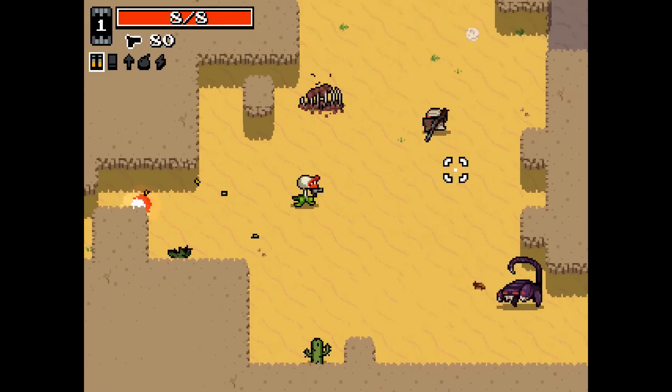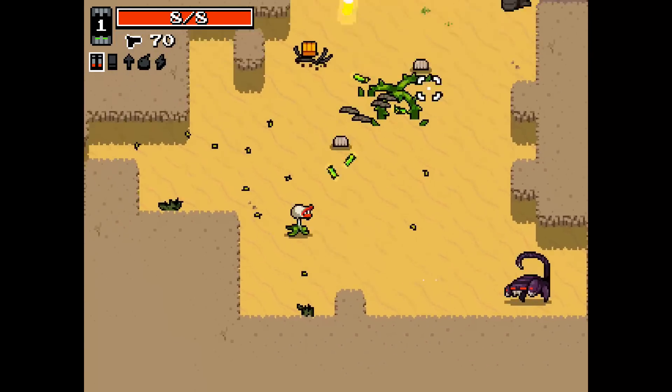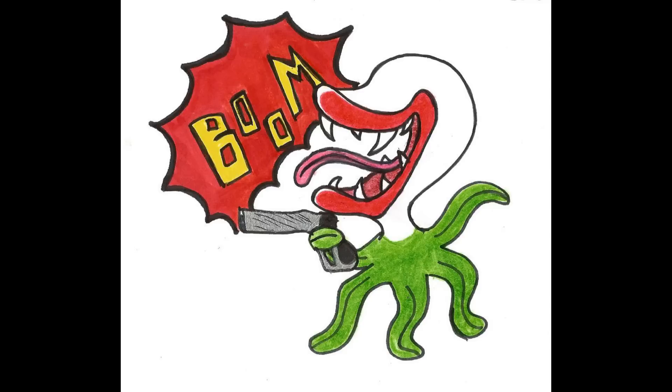Plant moves faster than the other mutants. Her active ability shoots a snare that can slow down enemy movements to a crawl, especially useful in corridors or tight spots between open areas. This makes Plant well suited to long-range combat.